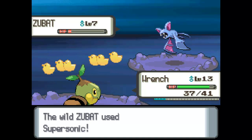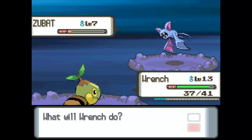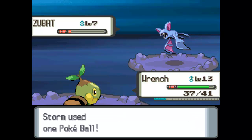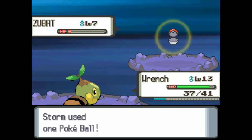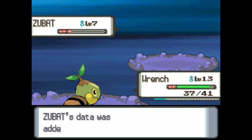Supersonic — my old nemesis. Confusion is one of those statuses that I hate. It's so weird that when you use it, it doesn't land very often, but when a wild Pokemon uses it, it lands all the time. It's very frustrating. But thankfully we caught ourselves a Zubat — part Poison, part Flying type. Zubat was added to the Pokedex!